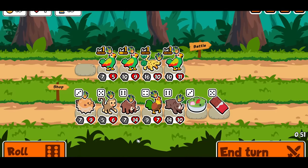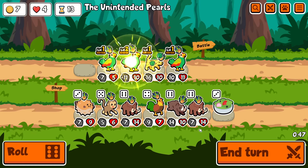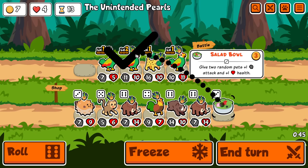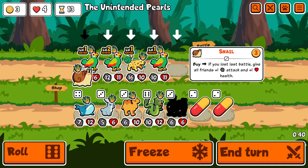Okay, if I had like one more attack on my backline — one more HP I mean — I think I would have been fine. Leveling this is excellent. Then I'm buying this, which could potentially ruin it again. It didn't. Great. And a snail. Perfect.